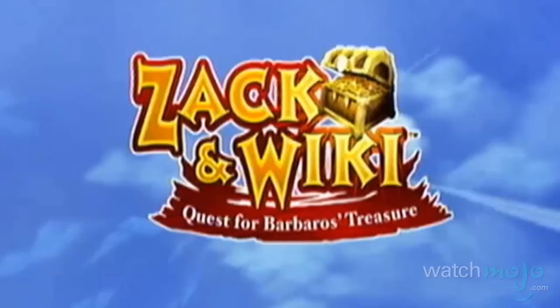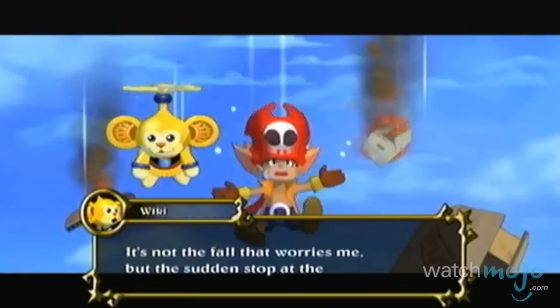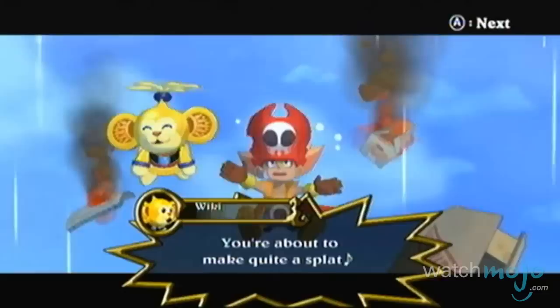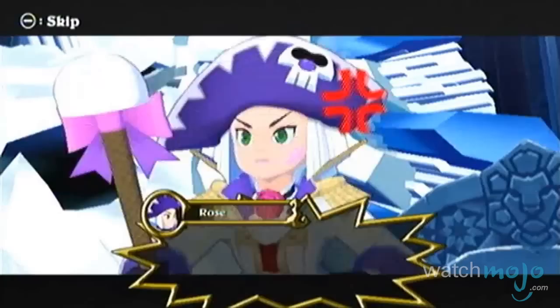Number 10: Zack and Wiki: Quest for Barbarossa's Treasure. Whoever said pirates couldn't be lovable misfits? This is the tale of Zack and Wiki, a boy pirate and his magic monkey ally seeking fame and fortune. Their journey takes them to a number of varied and lush island locales, ranging from volcanoes to jungles to icy caves.